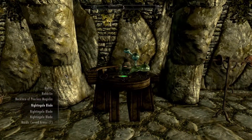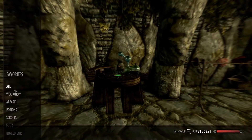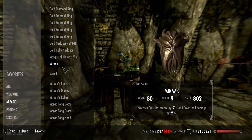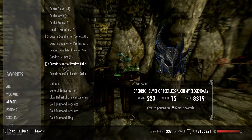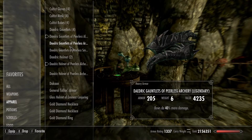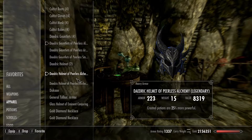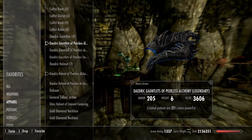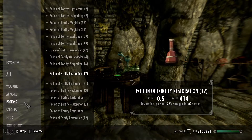Then you're going to create another Fortify Restoration Potion and get rid of your old lower-percentage Fortify Restoration Potions, because the new ones are going to be at a much higher percentage. Then consume another Fortify Restoration Potion after you take off your gear again, and that should increase the potency of your created potions.